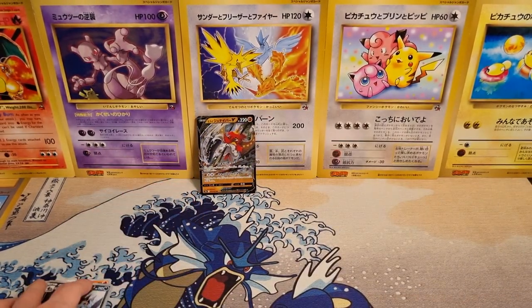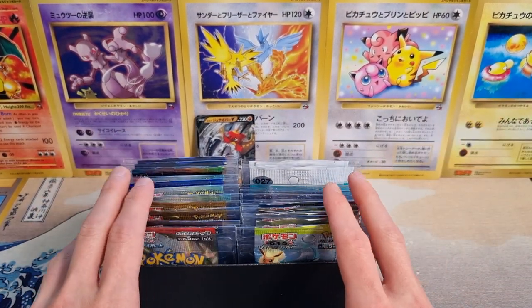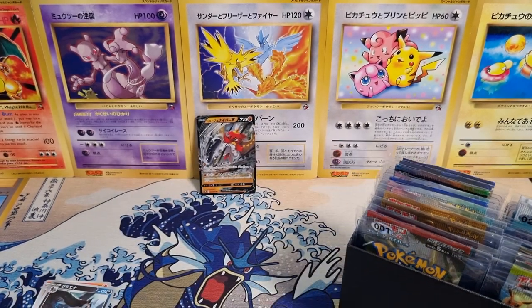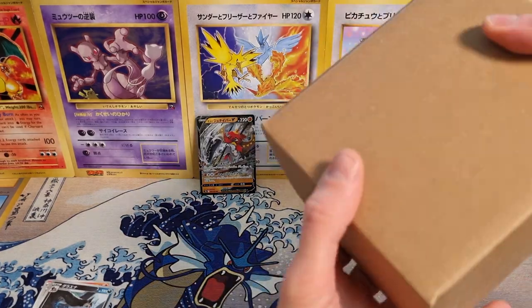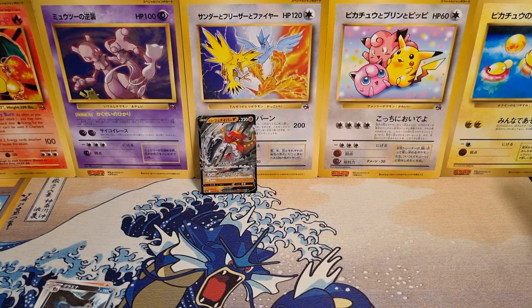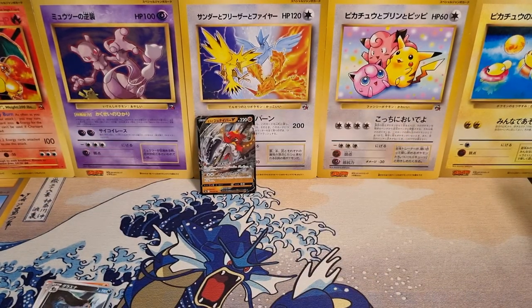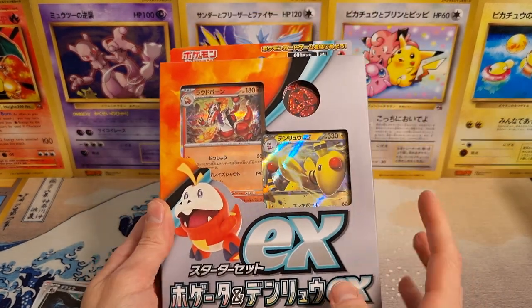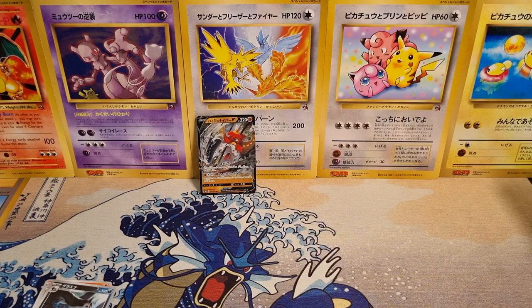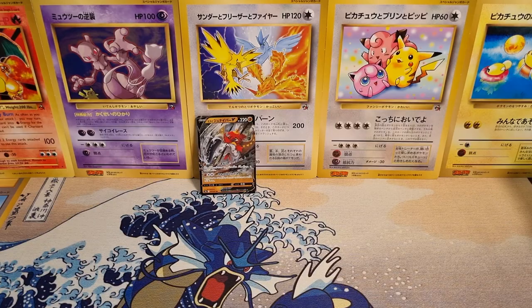That was pack number one, and every future video will open another one of these packs. There are some really nice packs in here so I'm super excited. Upcoming videos include a PSA return with insane cards, more HeartGold Silver packs, an art set of Undaunted, a Forretress & Ampharos EX deck opening, and a Triple Beat booster box arriving in about a week. Every single video we'll open one of these packs at the end — thanks for watching, catch you in the next one!